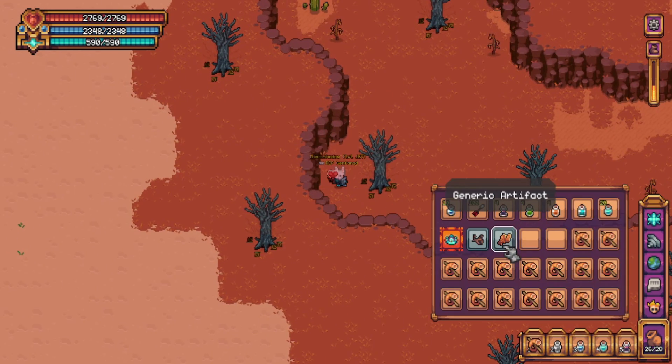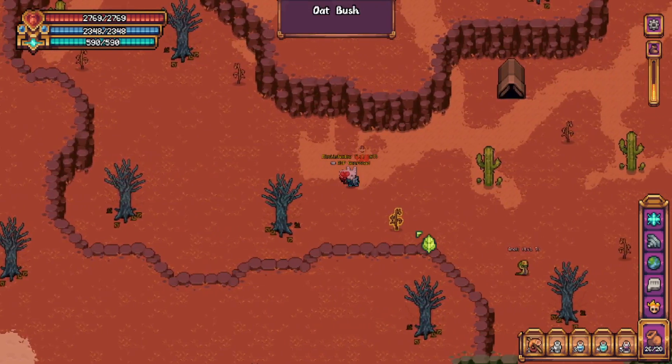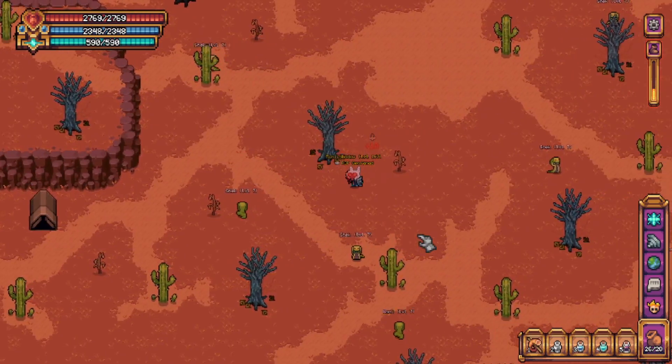With the second artifact under our belt, we can head on over towards the third, which is located in a PvP area — the Ant Hill. To get there, head east. We'll be teleporting out of this location once we get the ancient artifact.